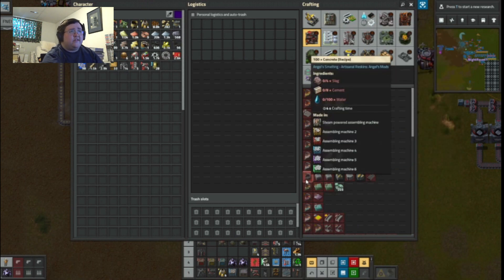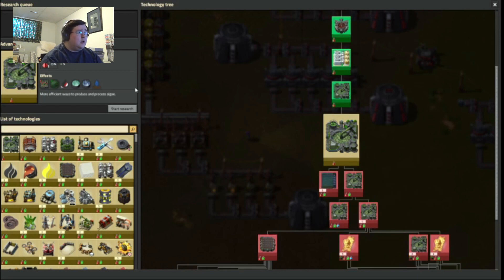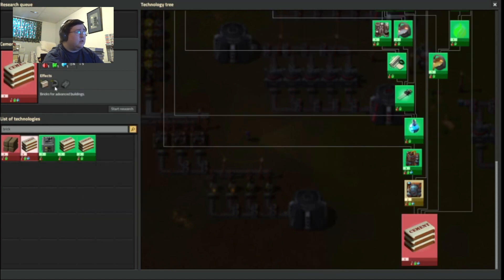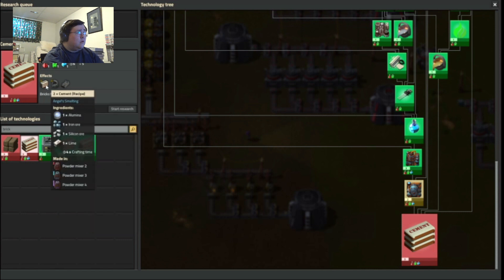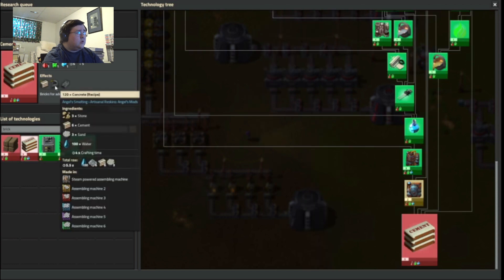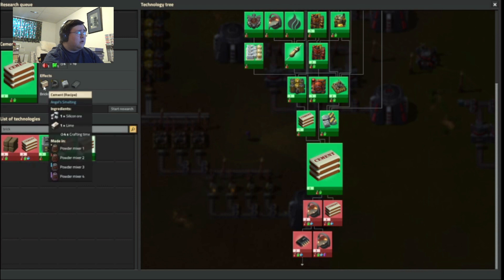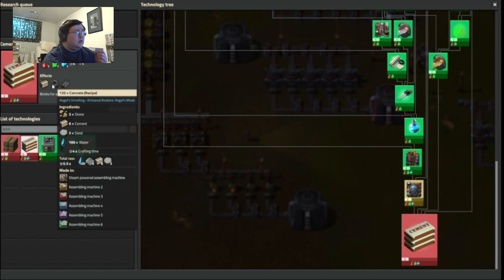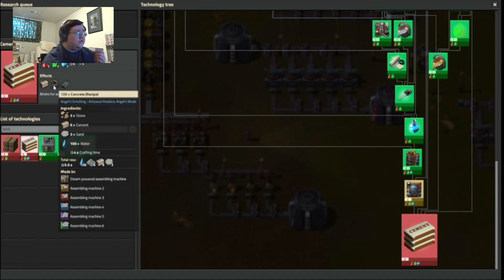Mags, slag, cement. That one — this recipe. I want this kind of recipe. Already unlocked. Silicon ore, lime. That's a lot better than... alumina, iron ore, silicon ore, lime. And then just stone, cement, sand, and water.